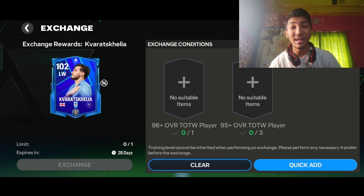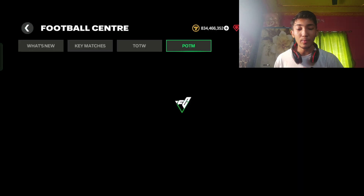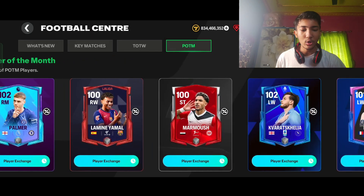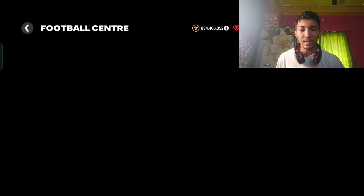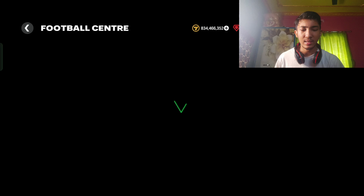Seriously — EA is calling these cards free-to-play while giving these requirements. In their livestream they said the community is demanding high-overall POTM cards and crazy requirements, blaming the community. Let's check a lower option — Palma. His exchange requirements are also outside my reach. The least possible card might be Marmos — his requirements seem similar to Yamal, which is still too high.